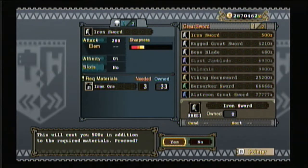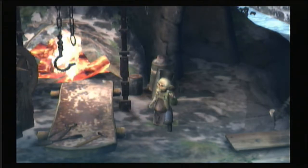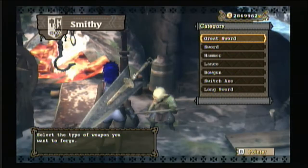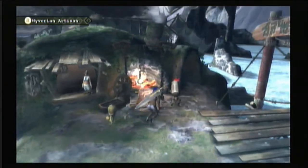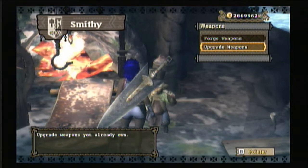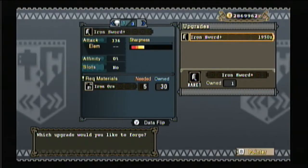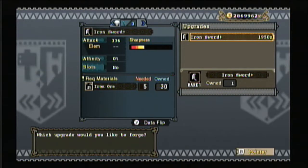Some weapons are sharper or have an elemental attack like fire, wind, or water. Basically you upgrade from an old weapon and make new ones until it can't be upgraded anymore — that's the final product. Whatever you hover the cursor over will tell you what materials you need. For example this weapon needs five iron ore, I already have 30, and it only costs about two grand.